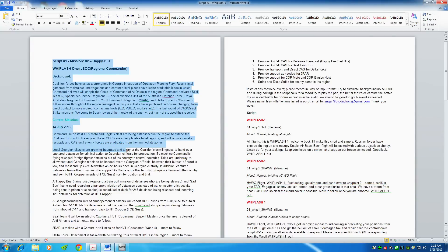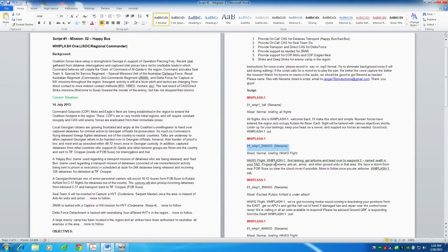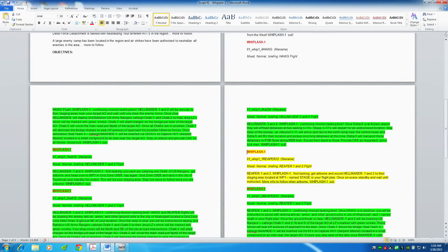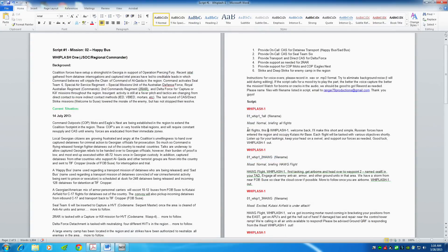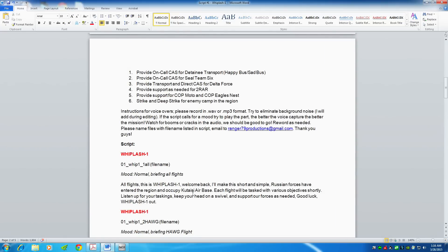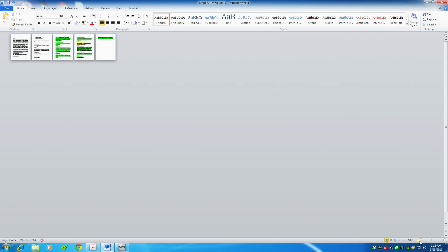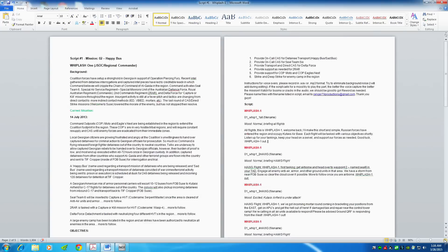I give them the mission, who they are, the background, current situation, and instructions for voiceovers. If they send me .wav or .mp4 files, I do all the editing. I actually name the files so when I go into the mission editor they're easy to find. The green parts are scripts I've gotten, yellow are ones I haven't — those are old. So this is a quick upload — 'All flights this is Web Flash One, welcome back' — it'll be like a 20-second intro. We're going to copy and paste this.